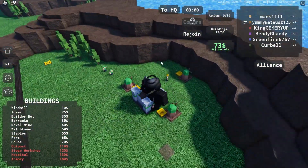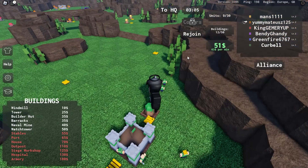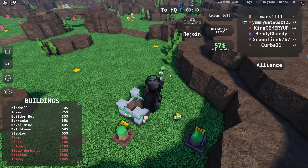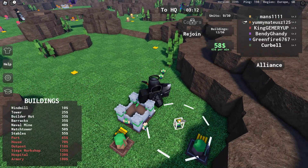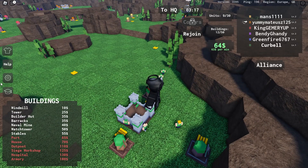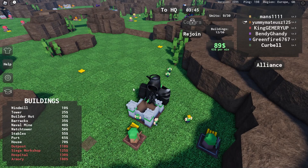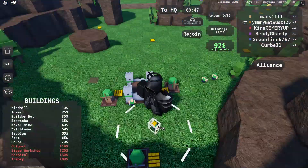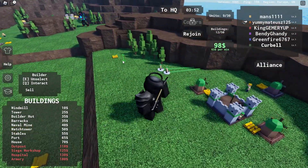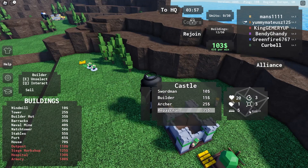Alright, I'm in a new server. Obviously windmill to collect money — I had 51, now 63 dollars a minute, that's my money. I have a king and I don't even know what the king is used for. Looking at the help section, I realize the king is basically like a booster for your units. I'm just gonna make more windmills for more money.